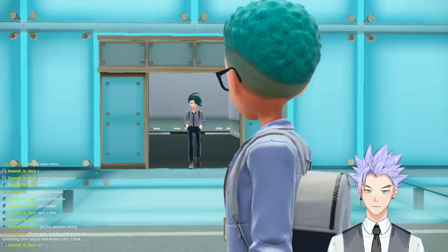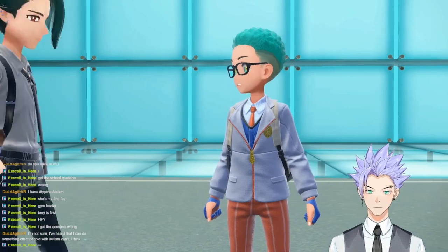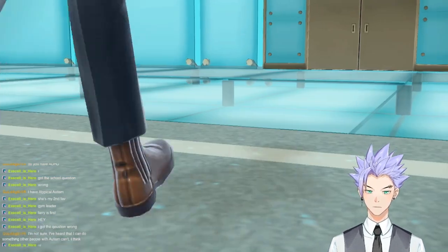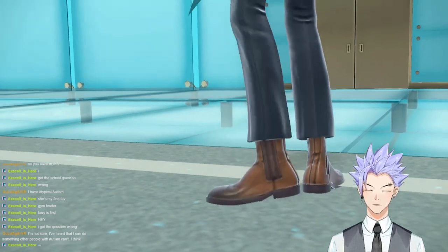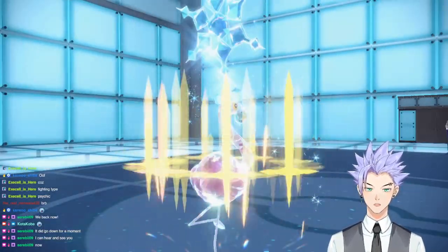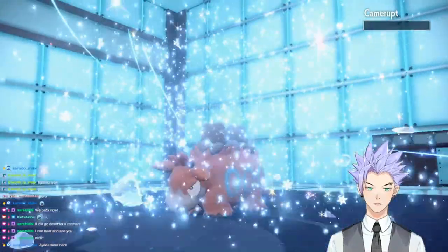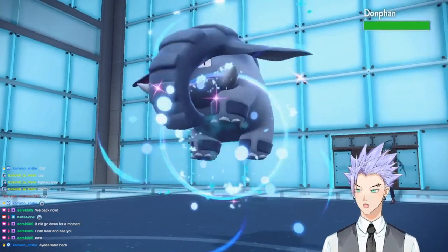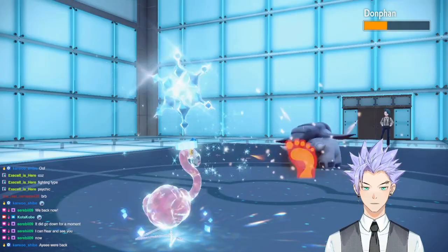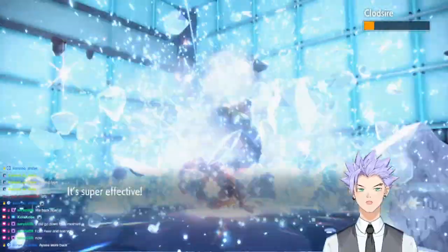The first Elite Four battle was against Rika, the Ground type user. At this point everything does damage, so Bubblegum had to sweep and only take hits from the opponent's lead. We needed at least two Swords Dances. We took out Whiscash, Camerupt, and Donphan's teammates with Terra Blast easily. The main issue was Donphan because it had Sturdy - but Double Kick played around that ability nicely. We finished off the rest of Rika's Pokemon with super effective Ice Terra Blast.